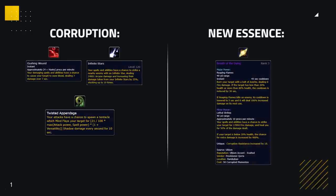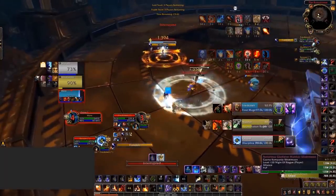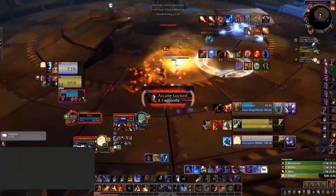Firstly, both corruption gear and the Breath of the Dying essence have been added to the game. Both of these increase the damage output anyone can do, which for a Rogue Mage Priest gives them more burst damage, allowing for easier kills. It's important to note that both the Rogue and the Mage must use Breath of the Dying as a major essence when running this comp, as it gives instant high-range burst damage. If used above 80% or below 20%, it has a very low cooldown, which can be used often throughout the game to help with more kill windows.